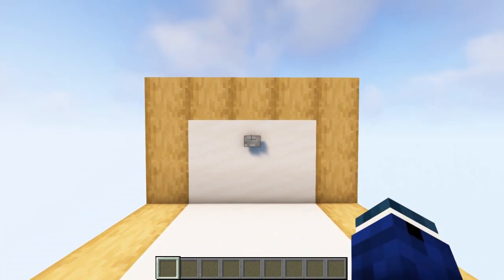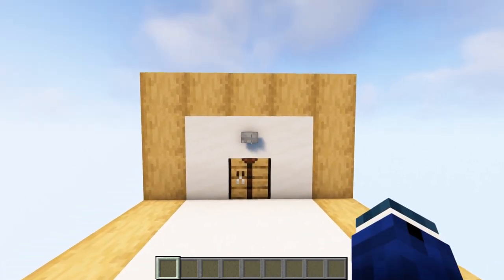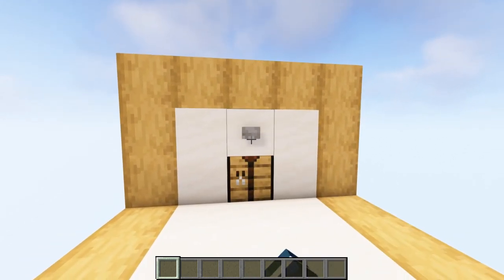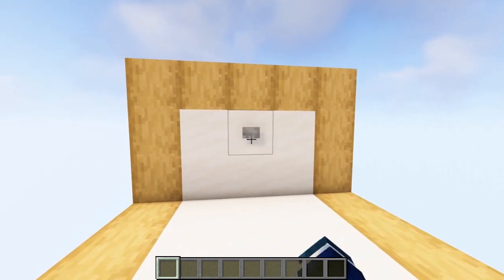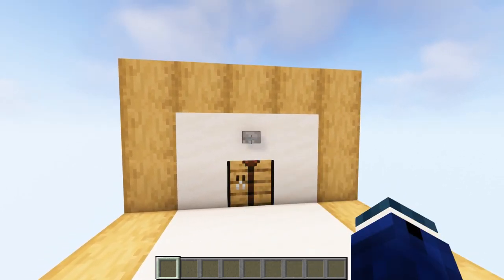There's pretty much no point to it other than that it's cool and you can add it to your base. So when your friends come over and visit you, they can just sit here and spam the button because it's really satisfying. Also, speaking of friends that like to spam buttons, it's also completely spam-proof.